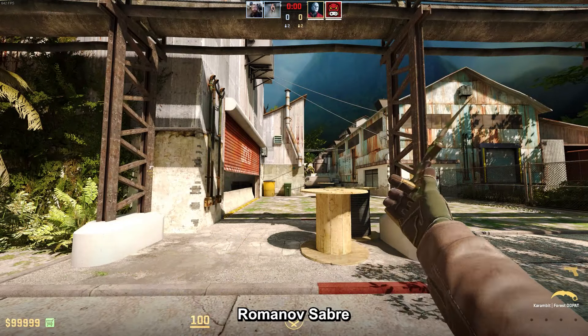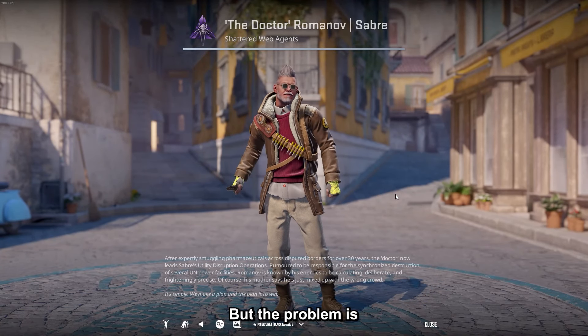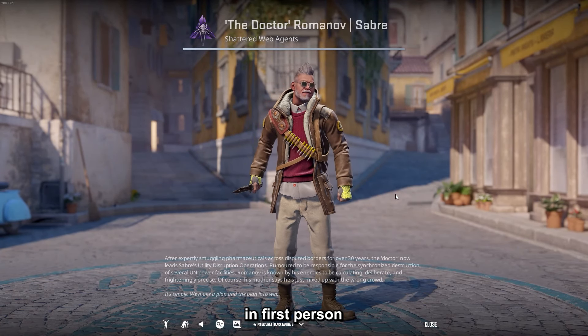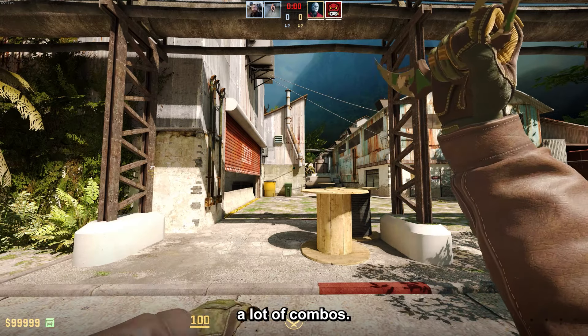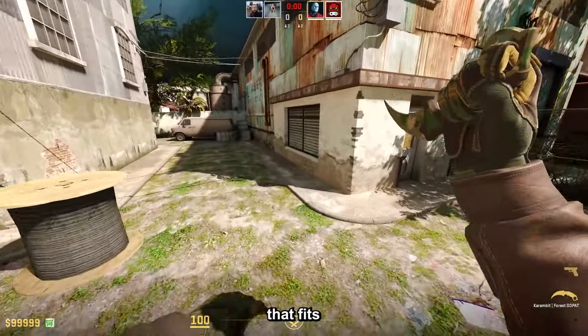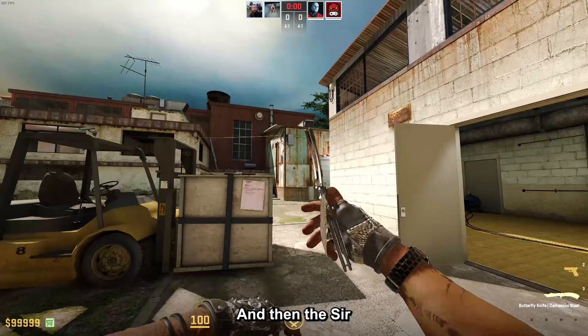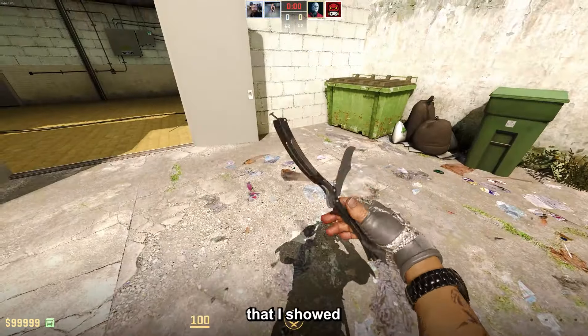Next up, the Dr. Romanov Saber — let's be honest, this guy looks pretty cool, but the problem is I do not like his sleeves in first person or in game. They basically ruin a lot of combos. However, it is pretty cheap at $6, so if you have a combo that fits with the sleeves it might be pretty good.